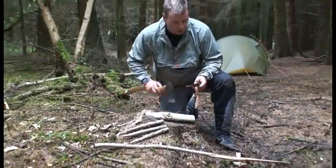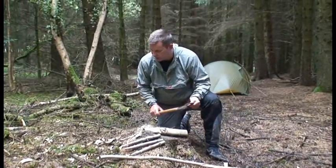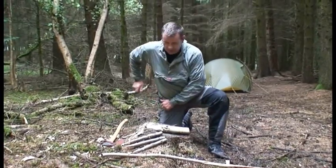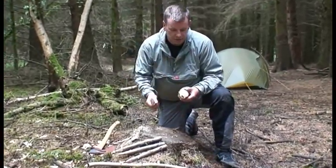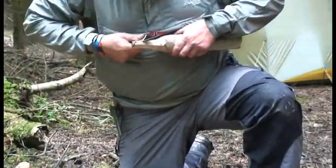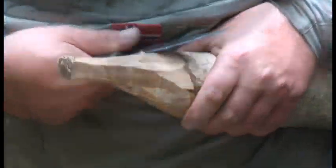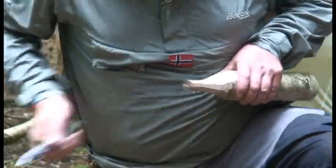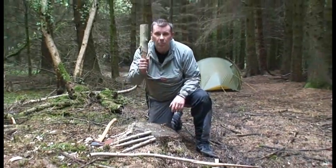Now a beetle is basically a wooden mallet. So that's roughed out with the axe. Whenever you're not using the axe or a knife or anything, always make sure the sheath goes back on. But as part of my everyday kit the knife's in there anyway. So I'll just finish this off — get rid of all the rough edges. There we go. One beetle.